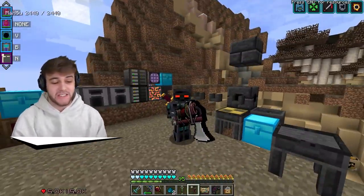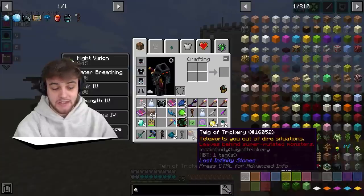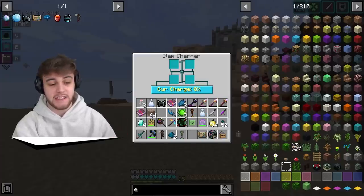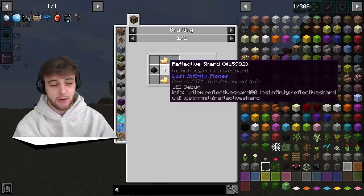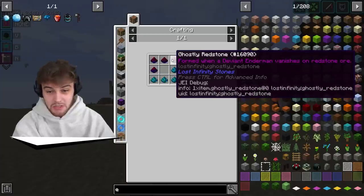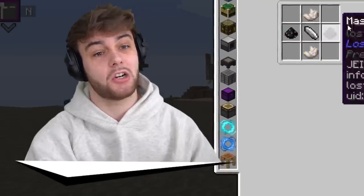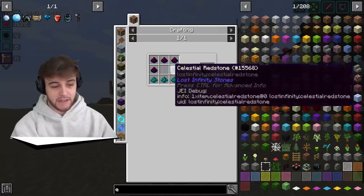Oh my goodness, this thing looks menacing. I'm very excited to test this out because I have high hopes for it. If we right-click on it, you guys can see the current charge is at 0% and we can put four things in there at a time. Those things are Power Drives. So we have electrified quartz, we need master charged redstone — which we need a Deviant Enderman to vanish on redstone ore — and then we also need a reflective shard, which we get from mirror zombies.